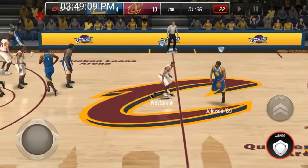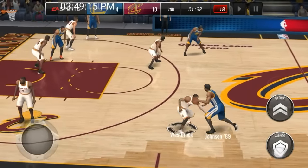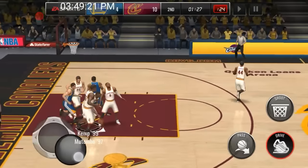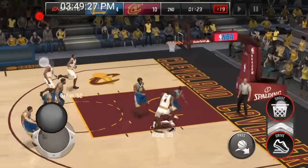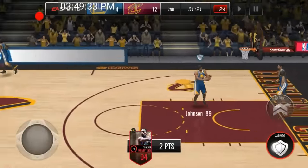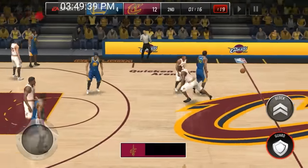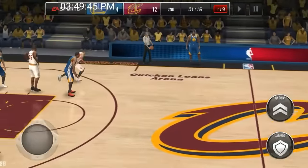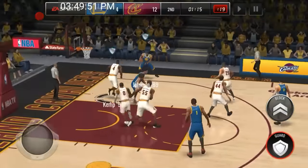This dude's a 94 overall power forward — he's a beast in the paint. He literally does not miss in the paint. We get the rebound, Sean Kemp grabs it — can we take it all the way? Bang, let's go! Even with tight defense on him, he still managed to make the layup. We're currently destroying this head-to-head match, up 12 to 4. Sean Kemp just got our last two shots.